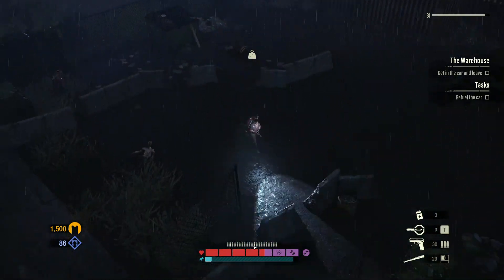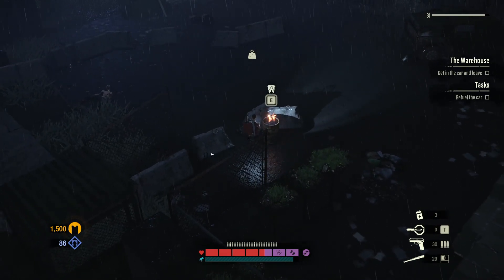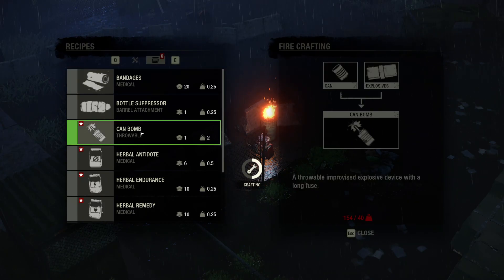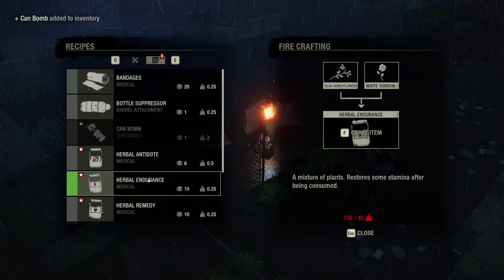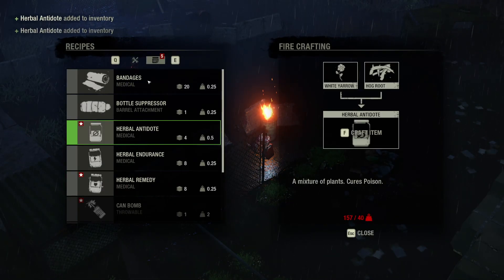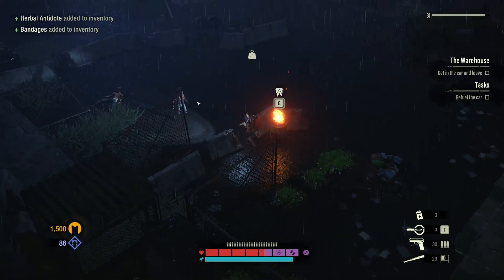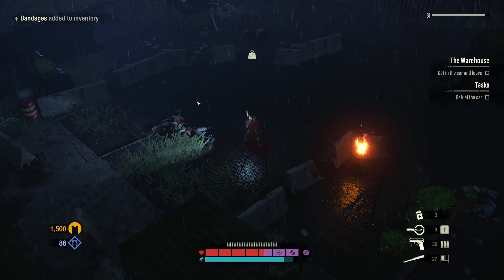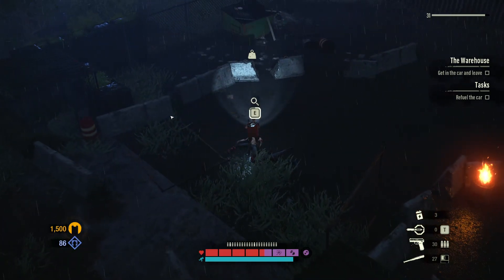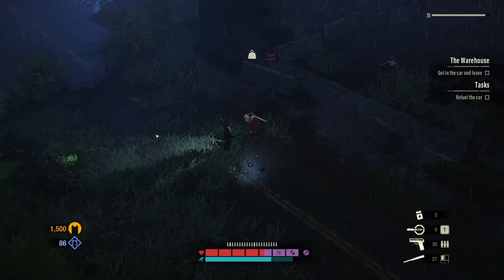Do I want to do anything else? Maybe I want to cook something on the barrel — let's try that. That zombie is really trying to get to me. Look at my weight. The funny thing was me trying to melee that huge zombie with a baseball bat — I don't think he even flinched.